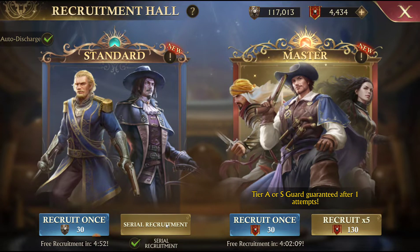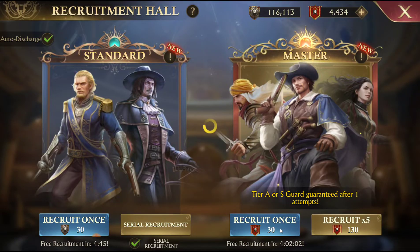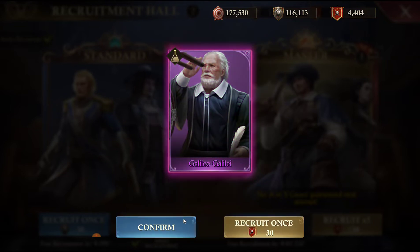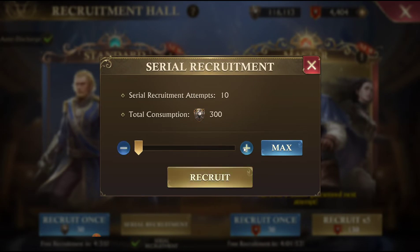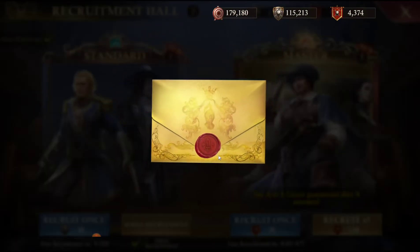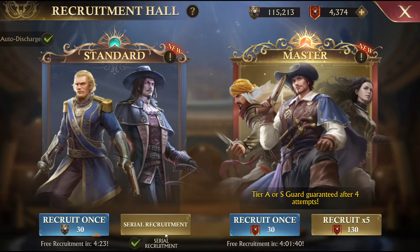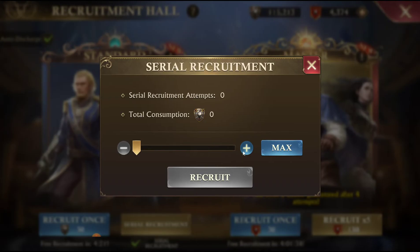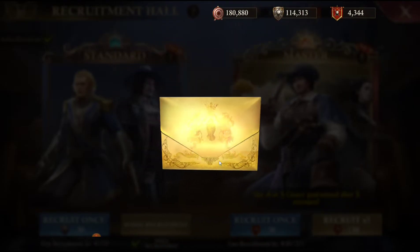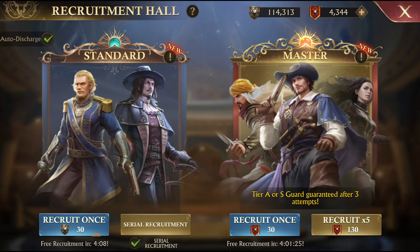I want to get to even numbers real quick - actually, I don't care about even numbers. Actually, I do. So we've done one, we're doing two, and we'll start doing five pulls in a minute. There's an A tier over there, though we're not keeping track of that side. Another A tier. So another blue tier. Now I'm going to start doing the five pulls because this is free recruitment.